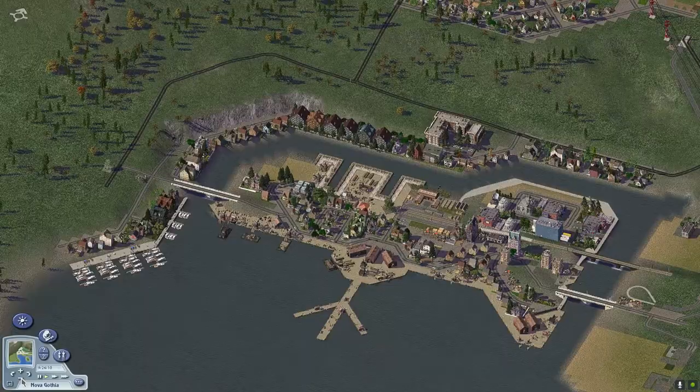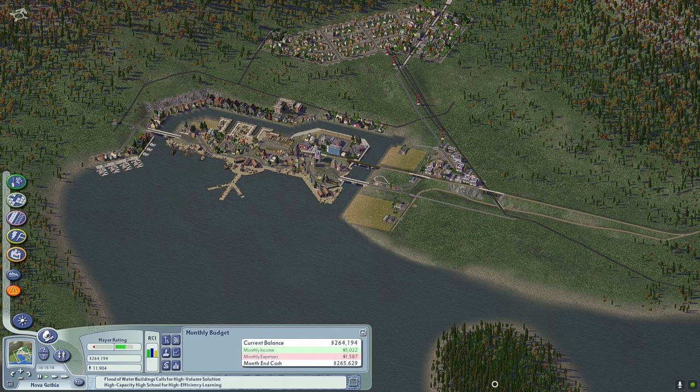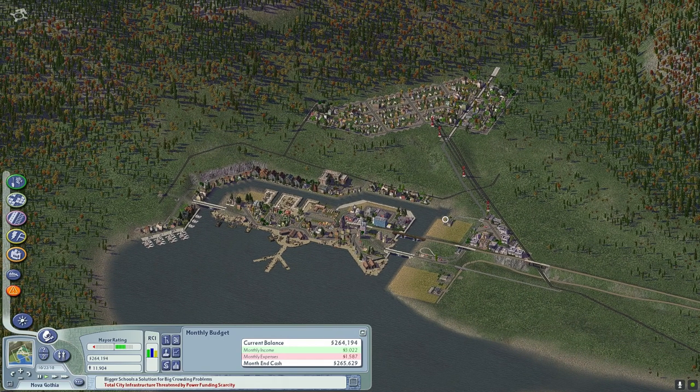I think this Japanese embankment stuff ties in pretty well with the old harbor set — it gives it some more variation. I've got at least 20 minutes of scrolling through menus cut out of this video, and it's also because I just like to chill out when I build.